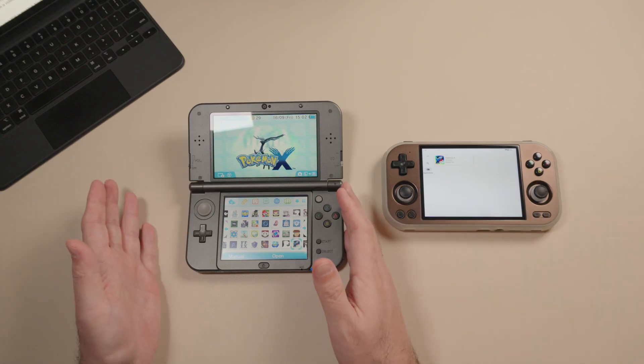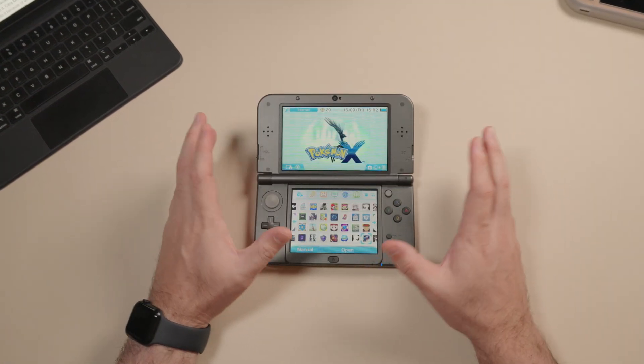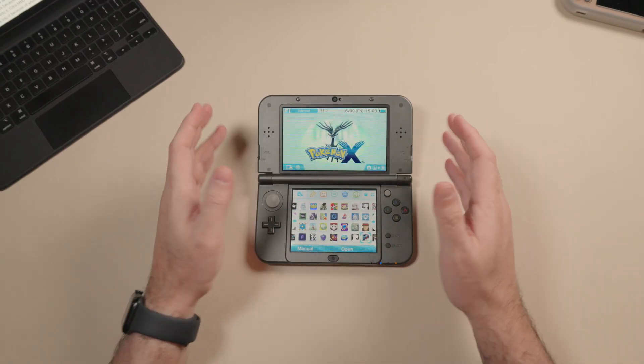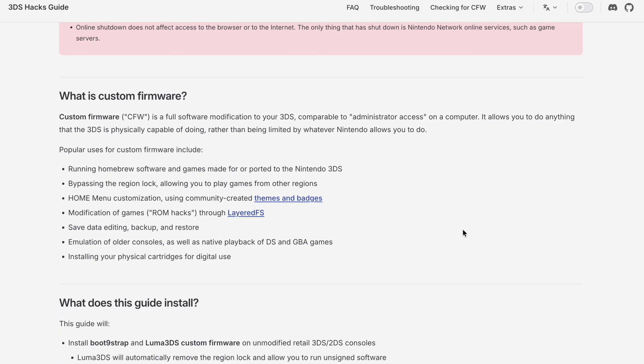And of course you can even bring your saves over from your 3DS to continue where you left off, so you won't have to start a whole new game. For this to work you're going to need to have a modded 3DS. If your 3DS is not modded yet, you're going to need to follow the official guide — it will be linked in the description and pinned to the top of the comment section.